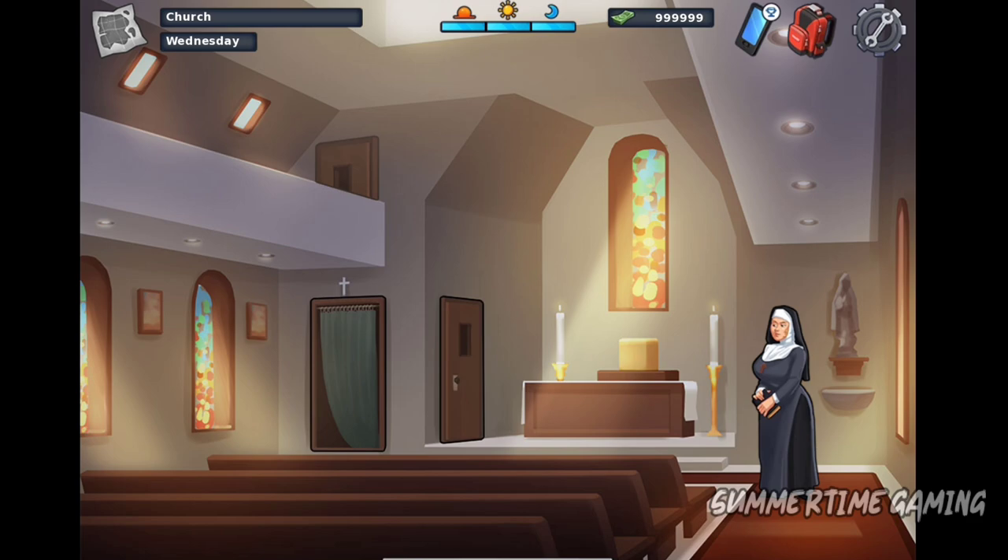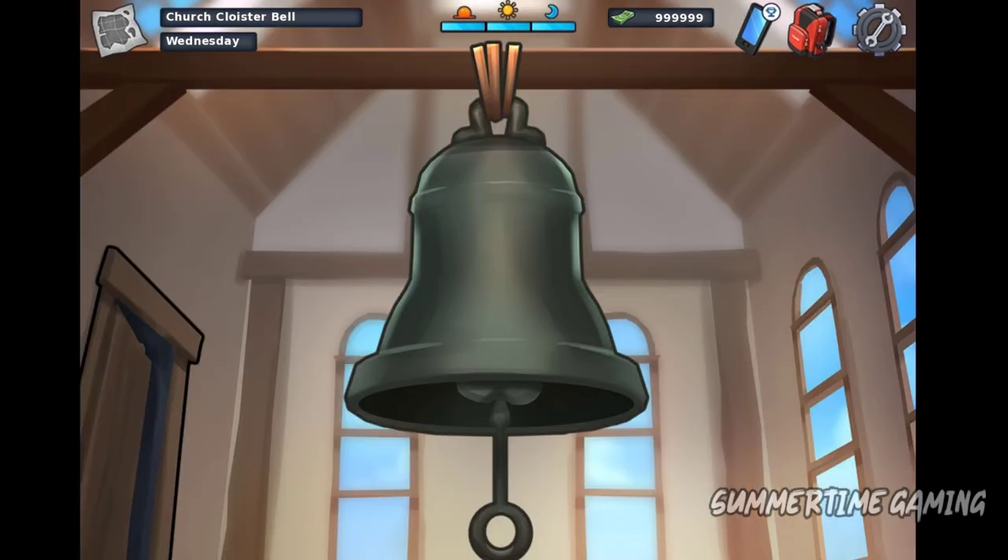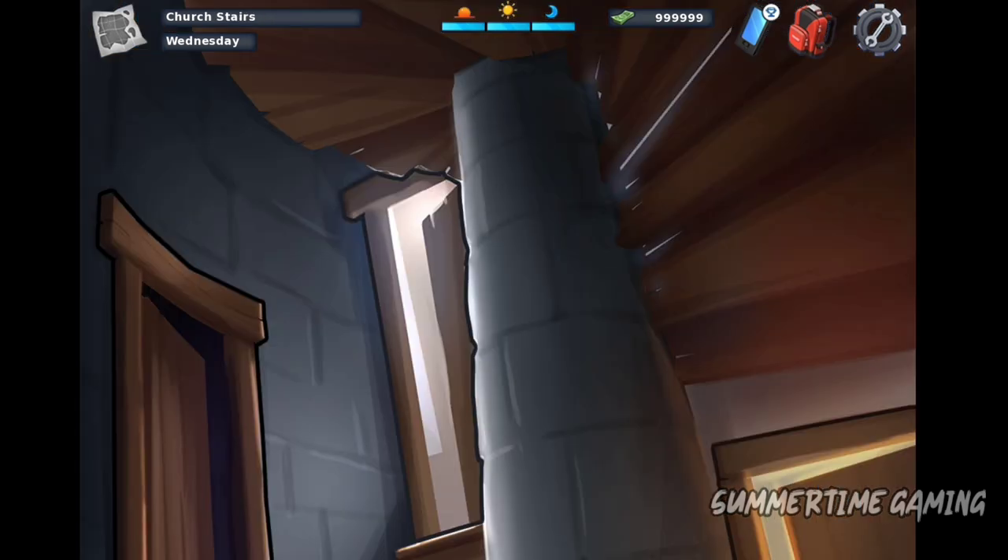Here you can see a door — if we click on it we go to the second floor and to Sister Angelica's bedroom. In the current update it looks like this: one door leads to Sister Angelica's bedroom and the upper door leads to the third floor on top, where we can see a bell. But from the tech update it will be changed.